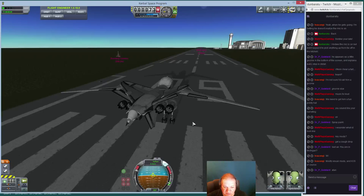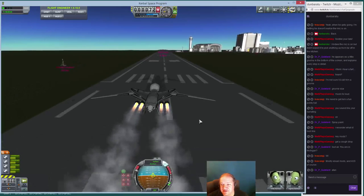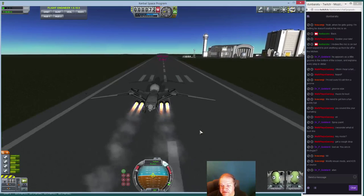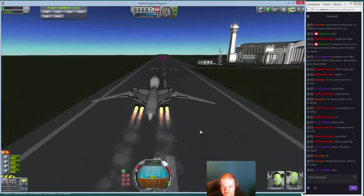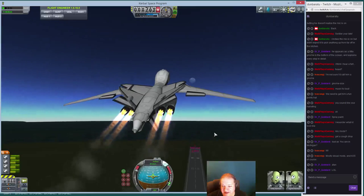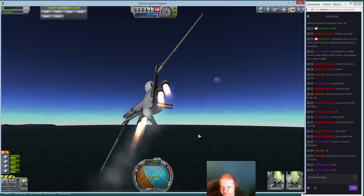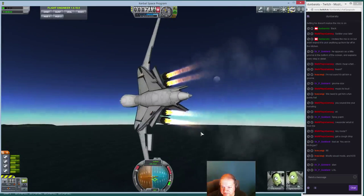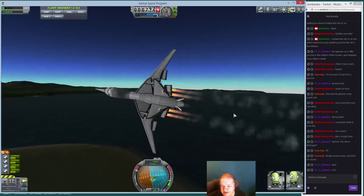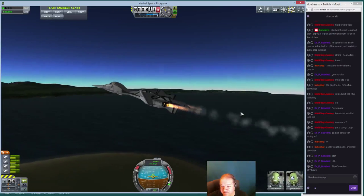I don't quite have it to where it will automatically take off, but that's not really the goal. When I move the control surfaces, all those flaps in the back kind of remind me of tail feathers on a bird — it's kind of neat. This design is pretty nifty looking, but it tends to be a bit fragile. If I pull up too hard, I can rip the wings off just from the G-force.